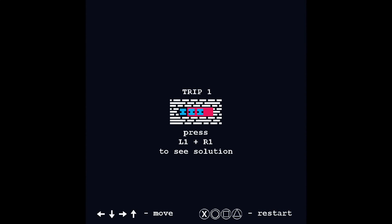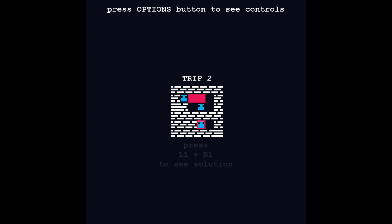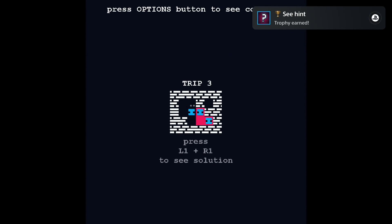It's a puzzle game where the goal is to bring the blue squares into the red zone. The controls are simple — you can move the squares by using your d-pad and you can restart the level by pressing square, triangle, circle, or cross.